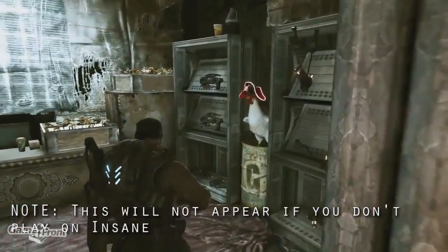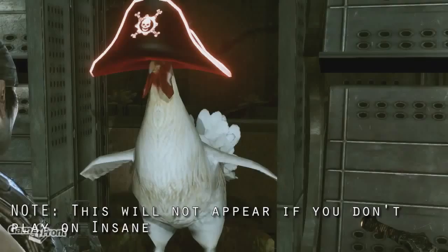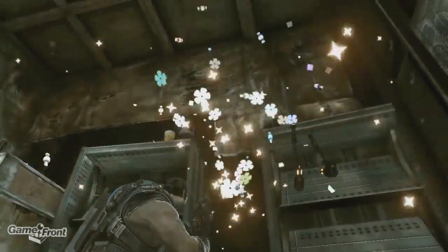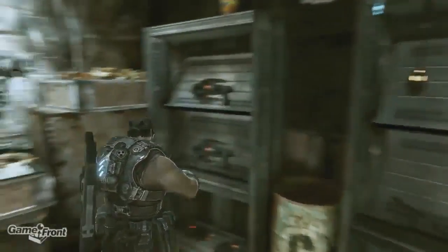More importantly though, it'll give you access to this little chicken to the right with a pirate hat. Press X to interact with the chicken to cause it to explode, as if to officially kick off our little easter egg hunt.